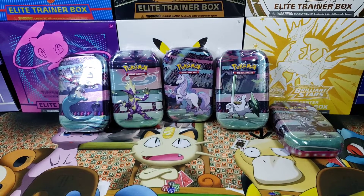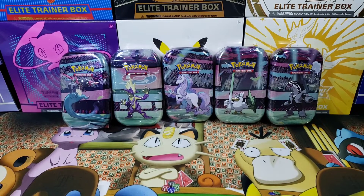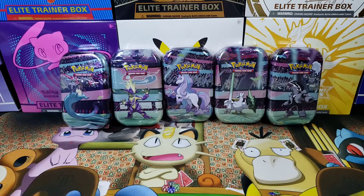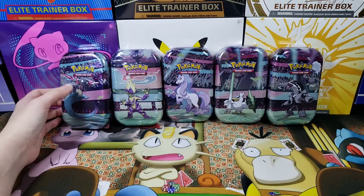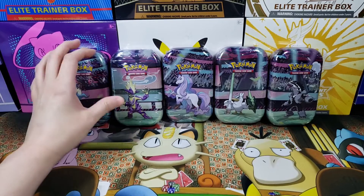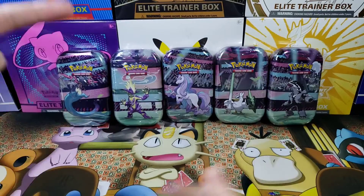There is a huge reason why we purchased these guys. As most of you know, Brilliant Stars is out and it possesses something called character cards or trainer gallery cards. But in these mini-tins, there is something cosmic about them - each one of these has a pack of Cosmic Eclipse, and much like Brilliant Stars, those have trainer gallery cards too. Obviously we already know which one we want: the Red and Pikachu one. But truth be told I'm not sure what all cards are in here, so I'm in for a shock.